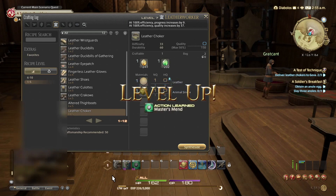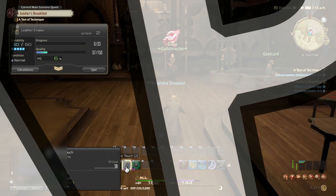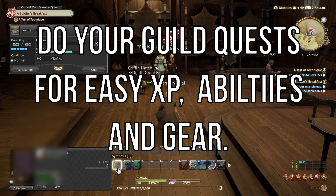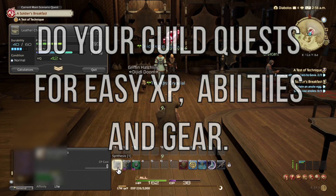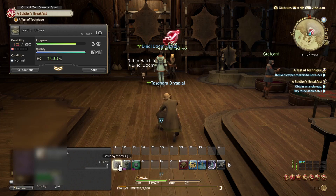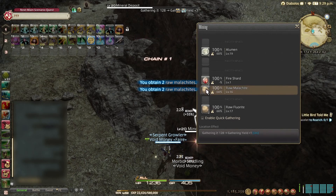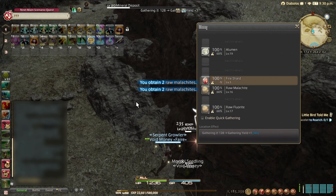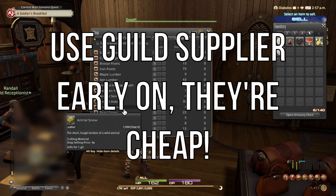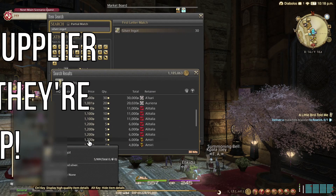Your main source of early experience points for the Disciple of Hand classes will be to do the guild quests. There will be a new quest every five levels, and they'll hold your hand a little in the beginning, as you'll be able to accumulate most of the experience you need to get to the next guild quest just by doing the activities of each previous quest. This will slow a little bit around level 15 or 20. If you need materials for the quests, I would advise you to first try buying them from the guild supplier if they have them available, as these materials are super cheap.